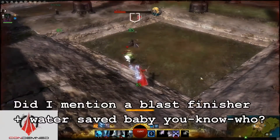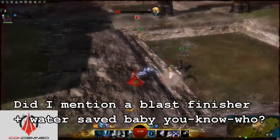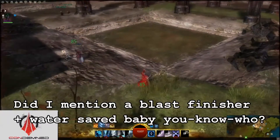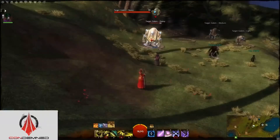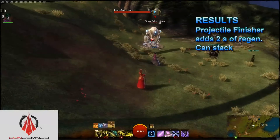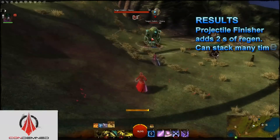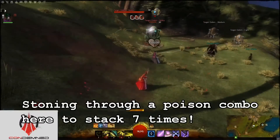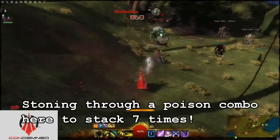The projectile finisher with water appears to provide a much smaller heal — actually about an extra 2 seconds of regeneration for each projectile finisher you use. When you stack this multiple times, say by switching to earth and spamming Stoning while standing in rain, you could keep regeneration running almost 66% of the time on yourself, if anyone was foolish enough to leave an elementalist alone for that long.